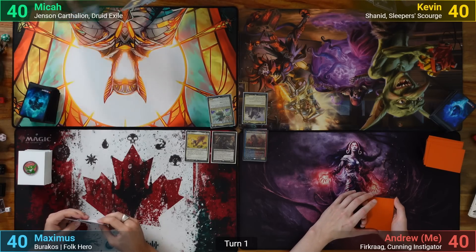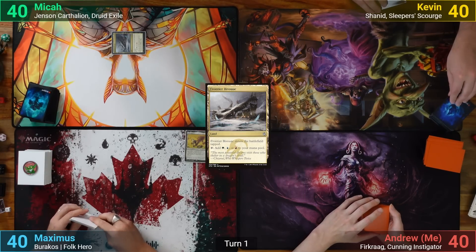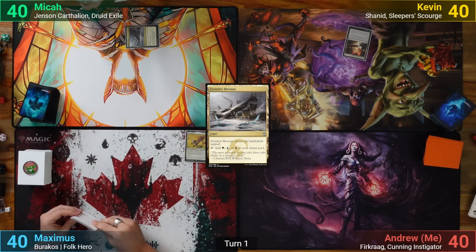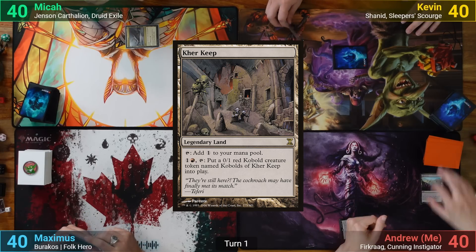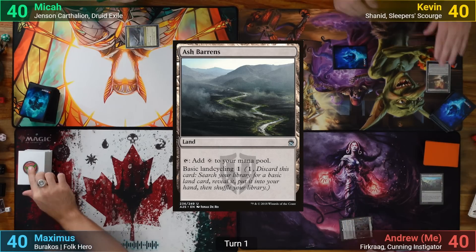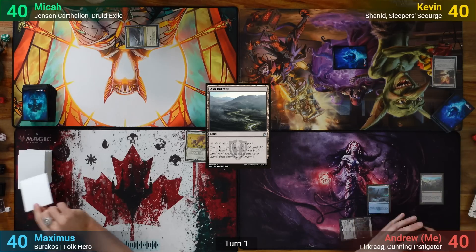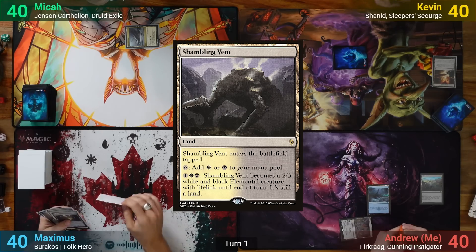He draws and plays a tapped Frontier Bivouac. Kevin plays a Terramorphic Expanse, cracking it for a Mountain and passing. I play Care Keep and tap it for a Cultivate to basic land cycle, and use Ash Barrens to find an Island. Maximus plays a Shambling Vent which comes in tapped and passes.